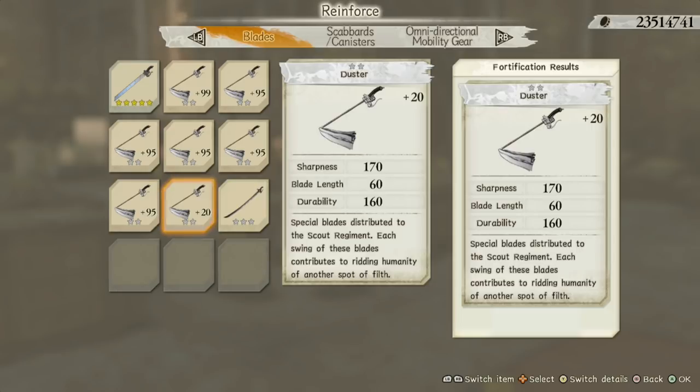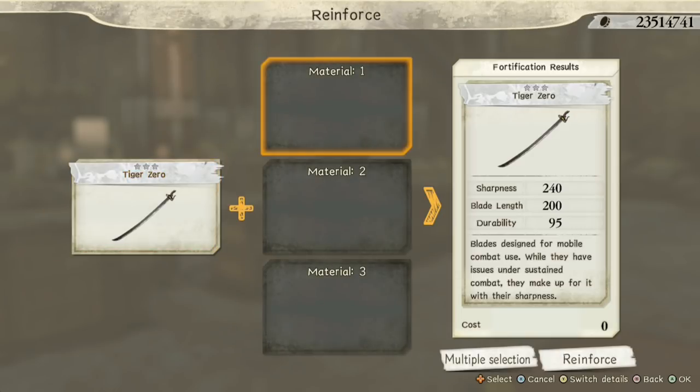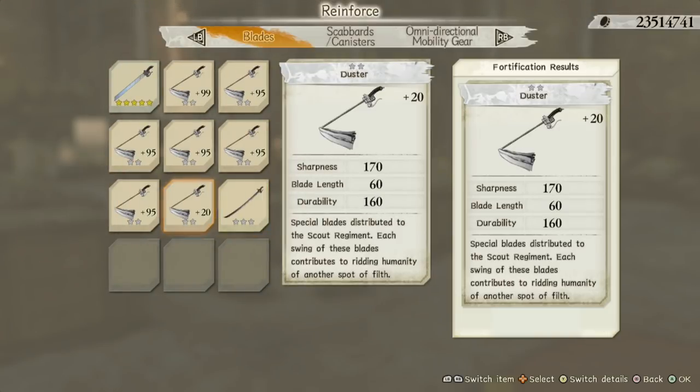First of all, let's upgrade the Tiger 0 by itself. You can see a big difference here — if I pick the plus 99, it goes straight up to plus 99. Now let's say that you already have a perfected blade and you never upgraded it. Look at what happens when I pick it.